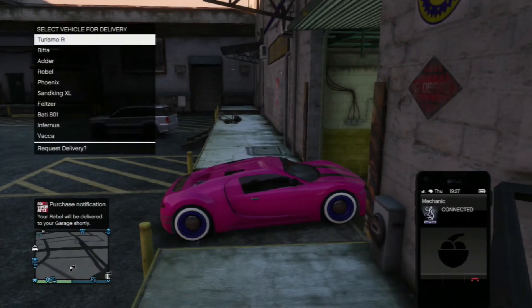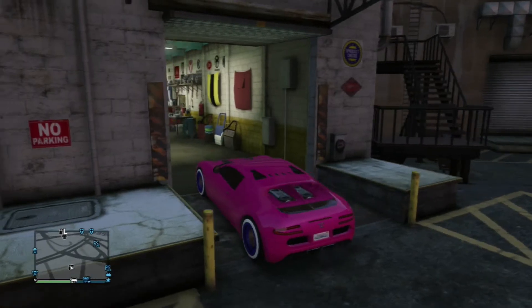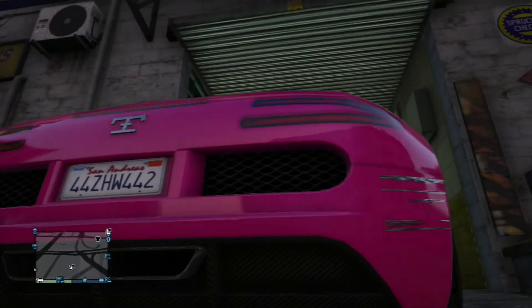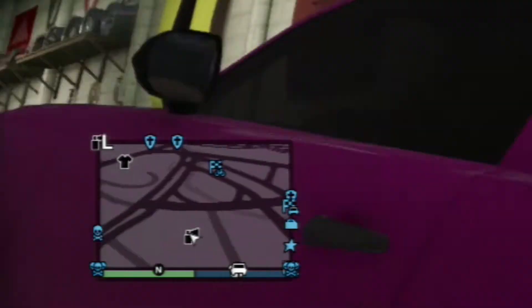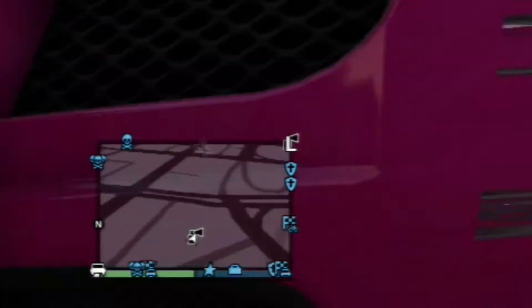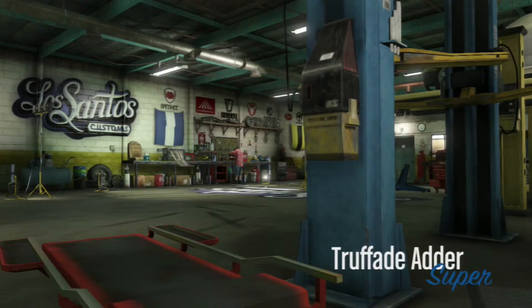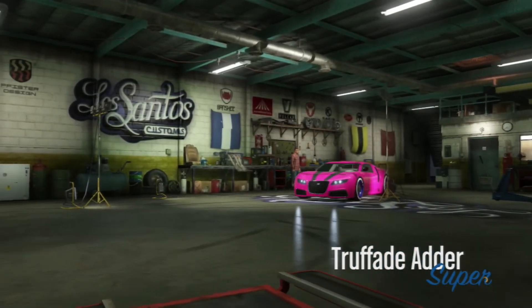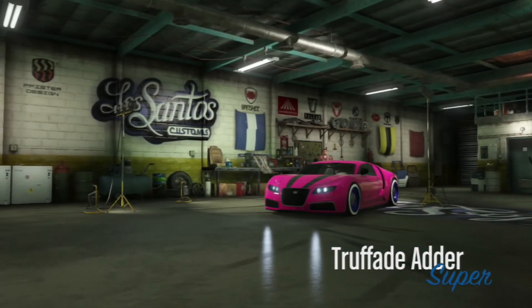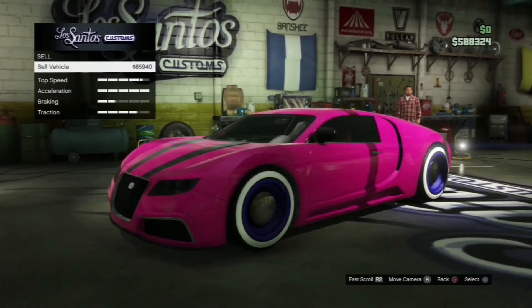Once you've got the Karin Rebel, wait until you see it pop up on the minimap. Once it pops up on your screen, drive straight into Los Santos Customs. Once you're in Los Santos Customs, all you have to do is sell your car, and once you sell your car you will get the money. It's not really that difficult — you just sell your car and you've got the money.